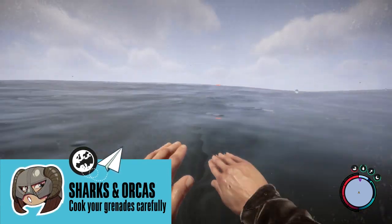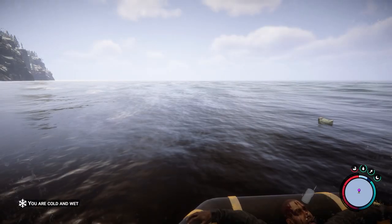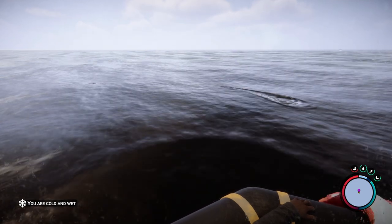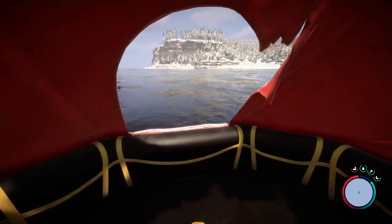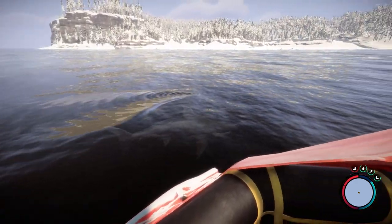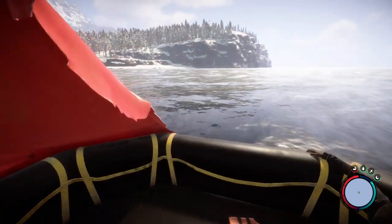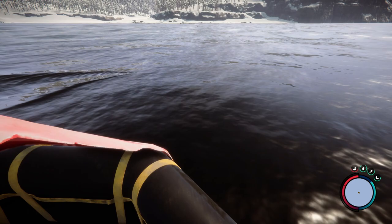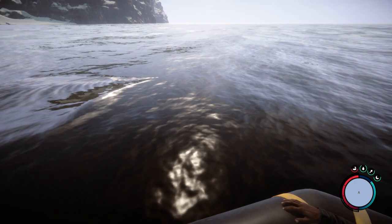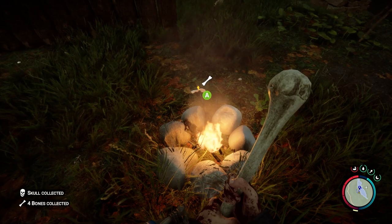I don't have thalassophobia, but I do hate it when I notice a shark or orca making a beeline towards me when I'm swimming out in the open. If you have grenades on you, here's what you're going to want to do: find yourself a piece of ground or haul yourself up onto the emergency raft and bring out a grenade. Cook it for four Mississippis, then chuck it in the direction of the large fish in question and it will explode. Grenades do explode underwater, but they sink — hence the cooking. And don't forget to skin the giant beasts.